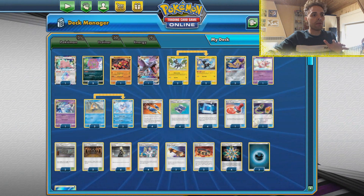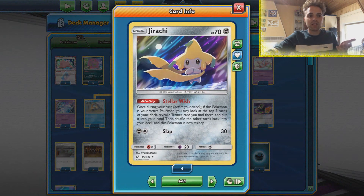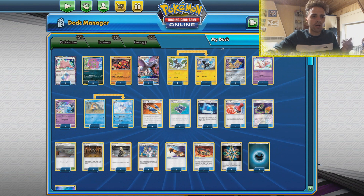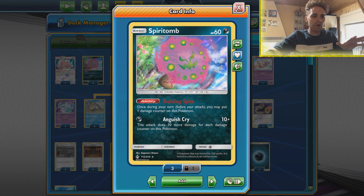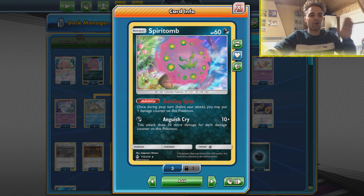The list is built around draw power, so we're running a 2-2 line of Substrika in combination with Jirachi, so getting to a Reset Stamp doesn't matter too much - we always have draw power. We want to get out Spiritomb as early as possible so we can use Building Spite to put damage counters on Spiritomb, and with Anguish Cry we dish out 10 damage plus 30 more for each damage counter.